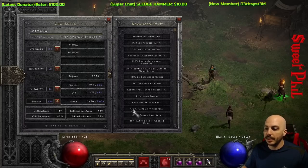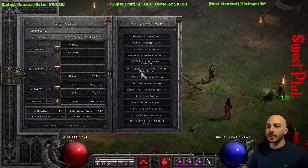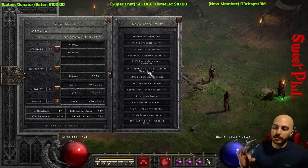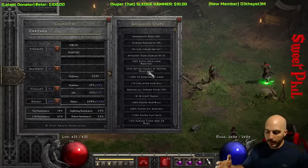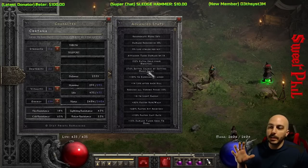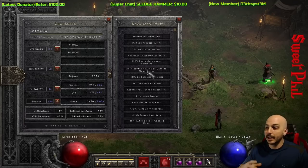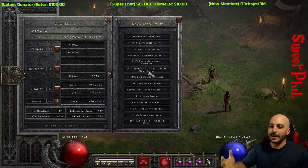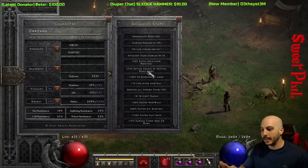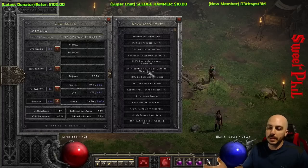I'm at the 60 FHR breakpoint — with that you just need a Spirit Shield and one 5% faster hit recovery small charm in your inventory. I have 276 better chance of getting magic items, which is very important. A lot of times with these types of sorceresses I see people go strictly for survivability, but you've seen there's never an issue, so I always go with getting more gear that has magic find. 276 is a solid amount — you could get four or five hundred if you wanted to, but then you'd be sacrificing kill speed.